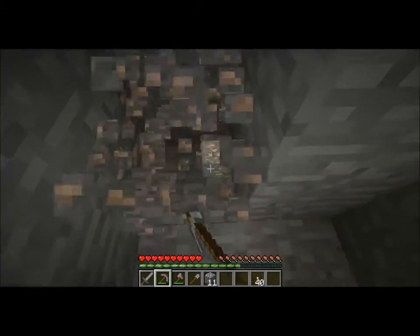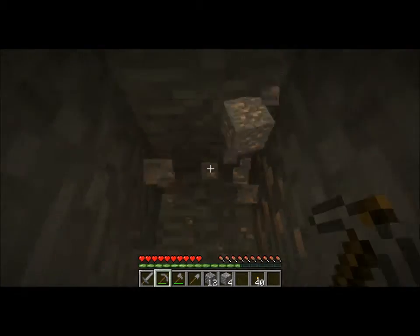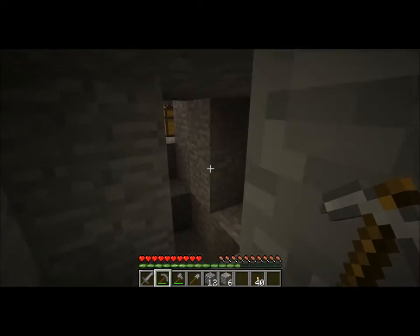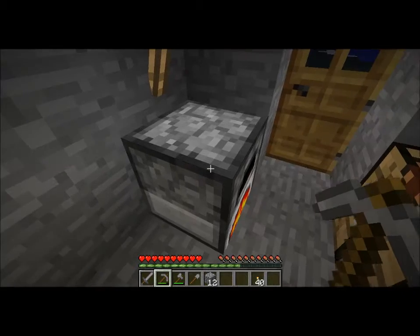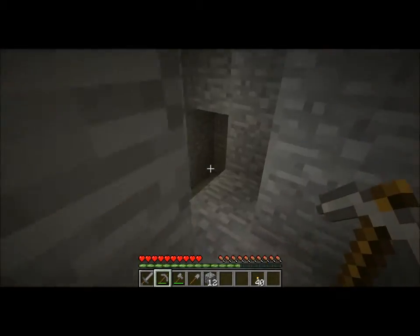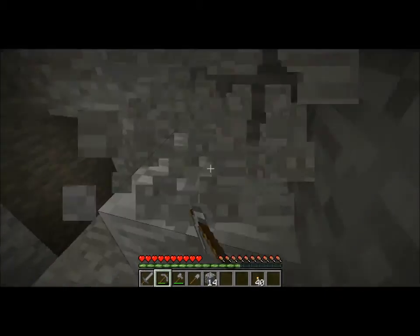Now let's get this iron. Iron can spawn in groups of around 8 to 12 — I usually find it in groups of eight. Got six, which is pretty good. We put it in the furnace with a piece of coal, it flames up and cooks the iron into iron ingots. I don't like awkwardly shaped caverns but I'll deal with it while I wait for the iron to smelt.